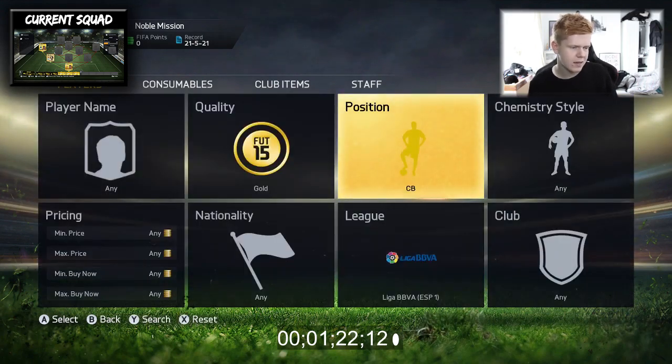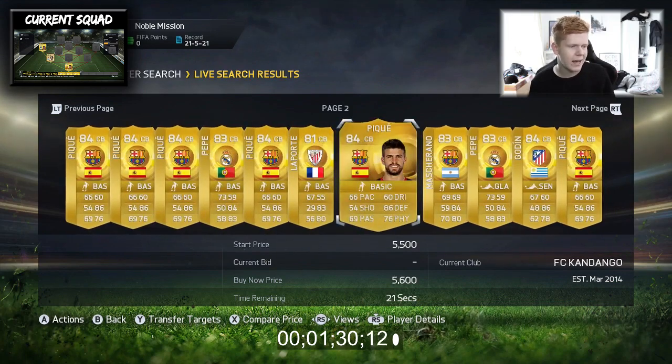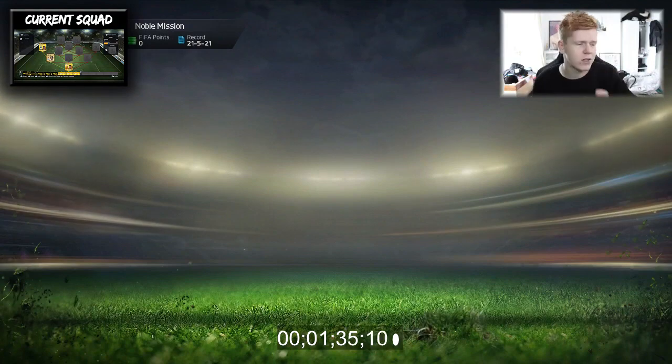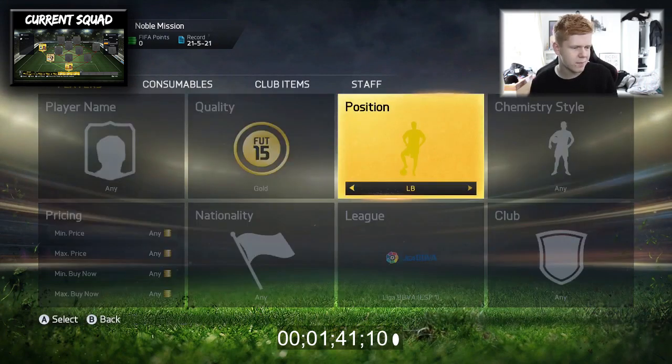But a Spanish guy - a Spanish centre-back. We can literally go ahead and buy anyone from PK. I feel like using PK, why not? Let's just try PK. I probably paid a lot over the odds for him there, so I do apologise. Now we can move on.